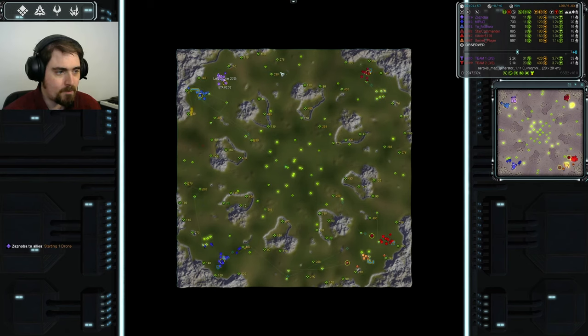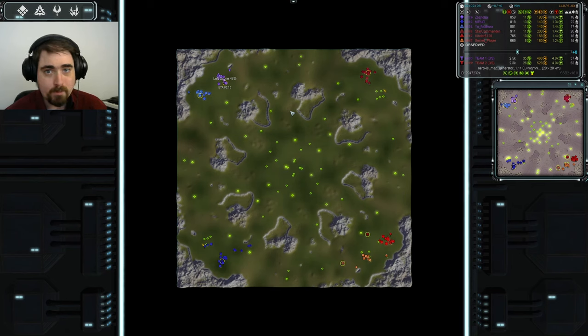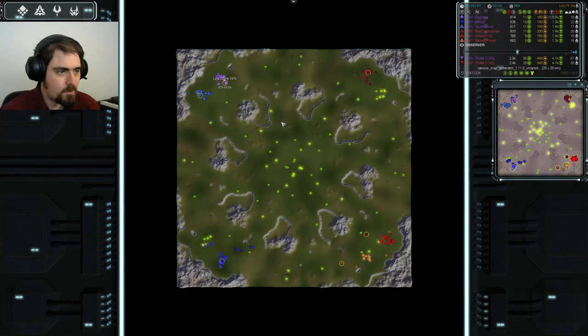We have a pair of players and then a single player, but starting with two bases on each team. There's a bit of reclaim dotted around but nothing really to go and grab. Then this big clutch of mexes in the middle, which is going to be well worth fighting over. Control of it, I think, will decide the game in the long run. Let's see if I'm right.